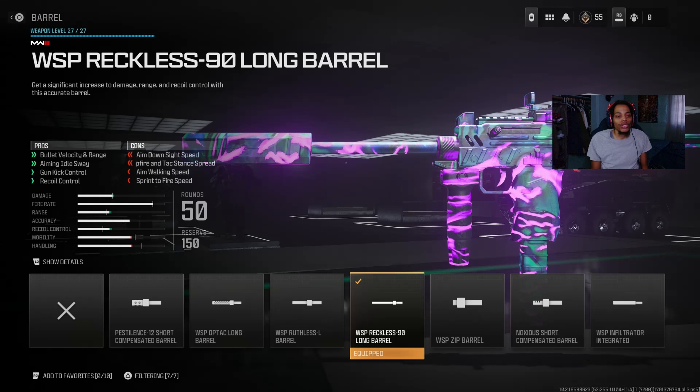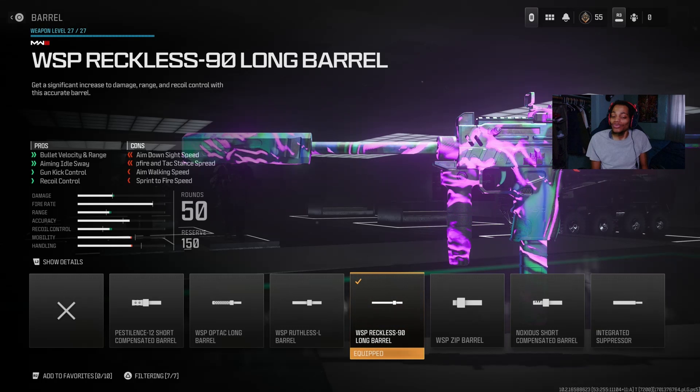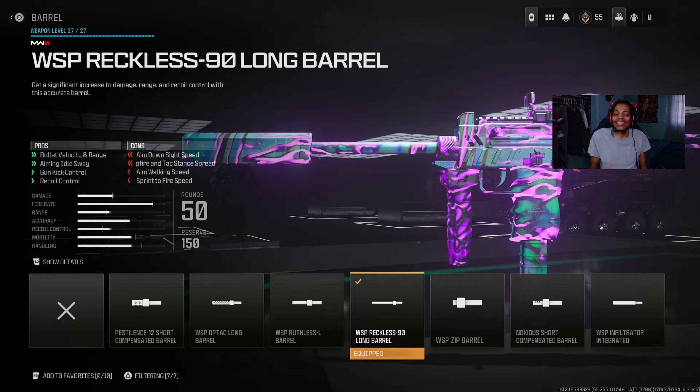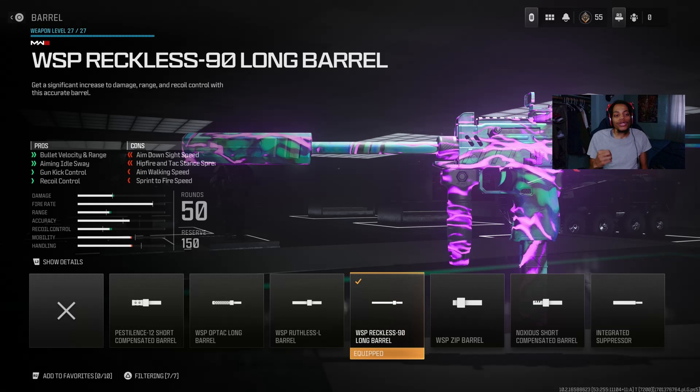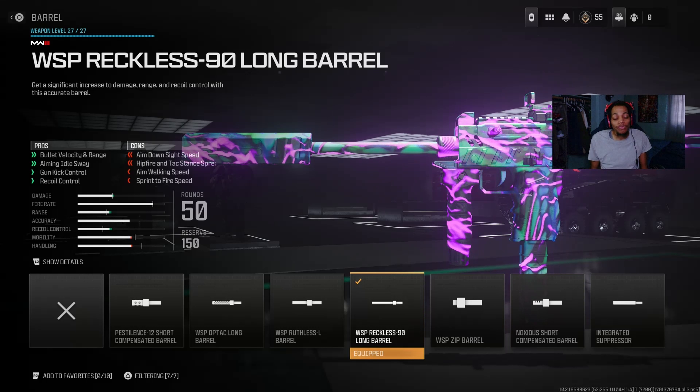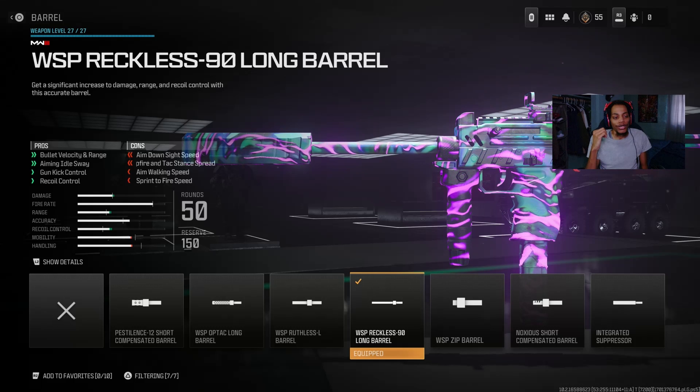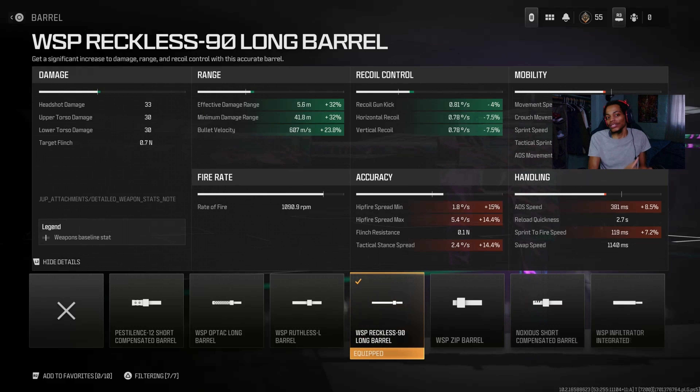For the barrel I got the WSP Reckless-90 Long Barrel — in my opinion the best barrel among all the options. It does slow down ADS, hit fire, aim-while-moving speed, and sprint-to-fire speed, but on the pro you get bullet velocity, range, aiming idle sway, gun kick control, and recoil control. Look at that damage range — plus 50% damage range — and minimum damage range, bullet velocity, range, recoil gun kick, horizontal and vertical. Even though mobility, accuracy, and handling take a hit, it gets the job done for getting kills.